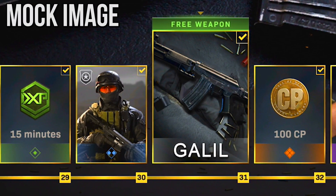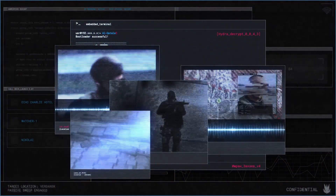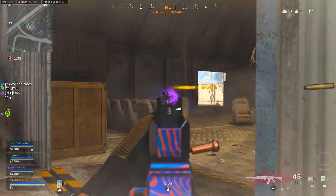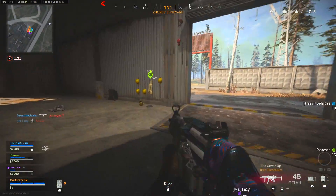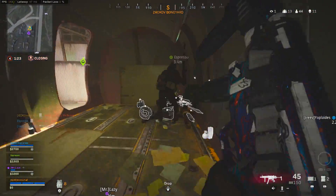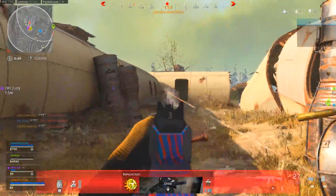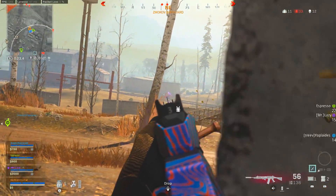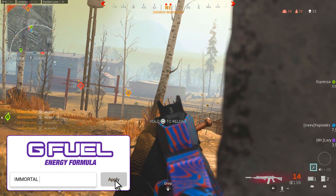The Galil is brought up once again — essentially confirmed at this point thanks to the initial Season 4 teaser. There are also some attachments now listed alongside the Galil, including a short barrel, a light barrel, and a long barrel to offer various advantages. Various stocks are listed too, including the skeleton stock, a heavy stock, and a no-stock option for better movement speed. Magazine attachments include 45 rounds of 7.62x39mm, and the M67-10R mags which change the Galil into a semi-auto DMR-like weapon. I'm definitely excited to see how this ammo conversion actually feels in-game.